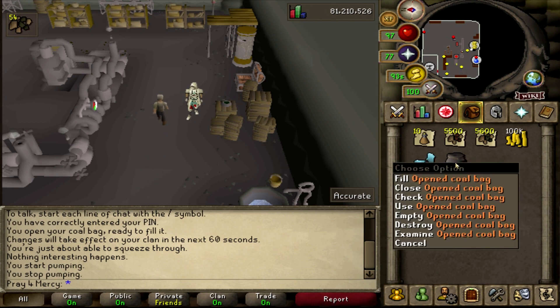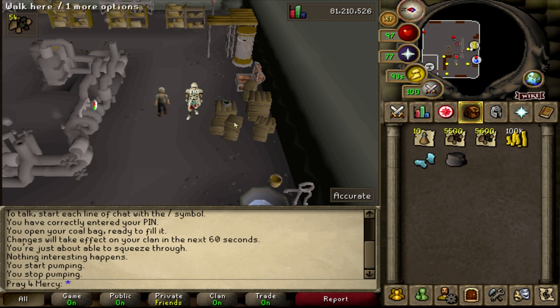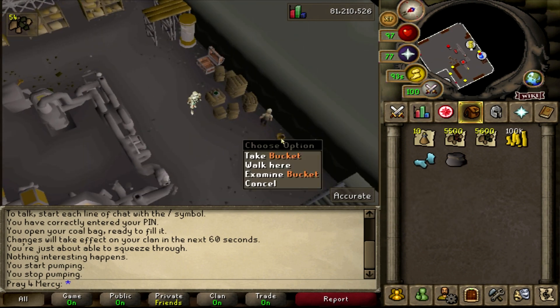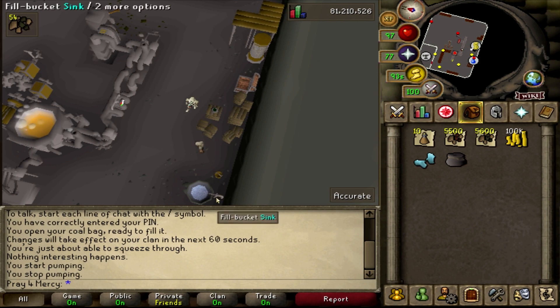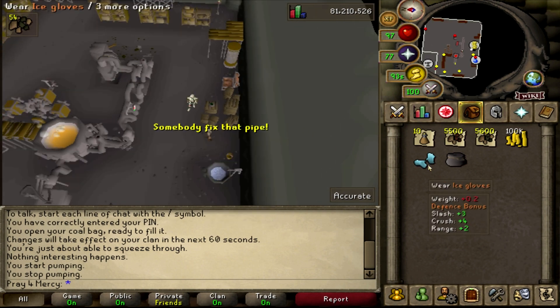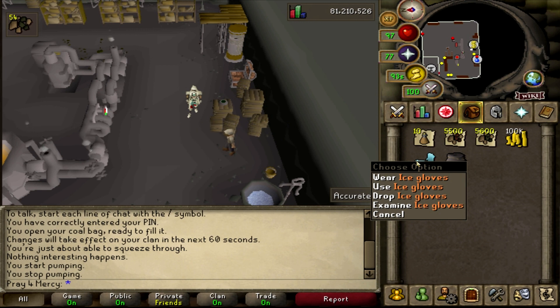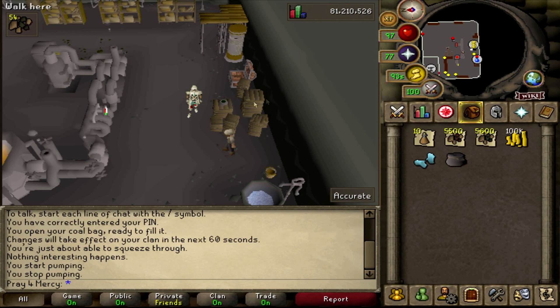I do have a coal bag, which is very convenient. You're able to get it at Motherlode Mine for 100 gold nuggets — it is a steep way to do it and annoying, but worthwhile. You're also going to need ice gloves. It's not mandatory, but you could use a bucket of water instead. I prefer to use ice gloves for maximum output speed.